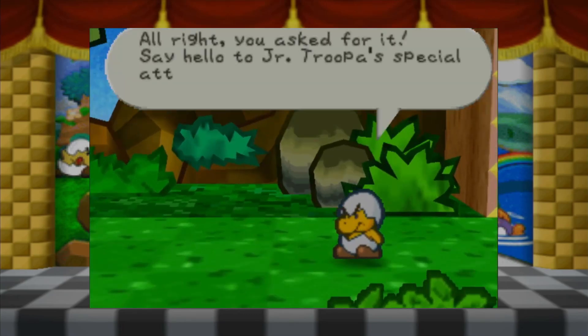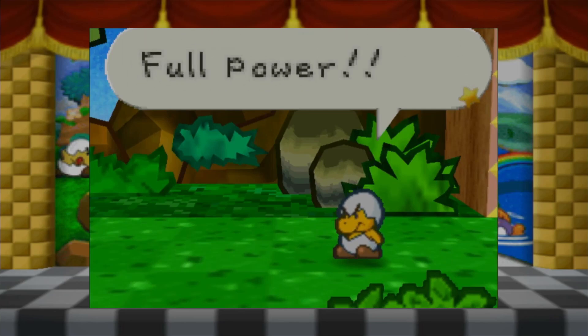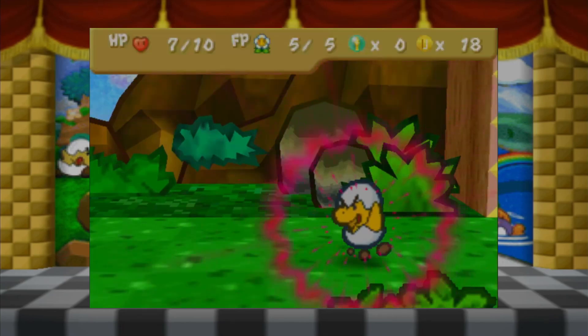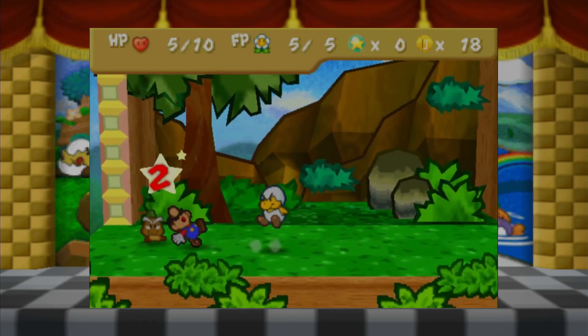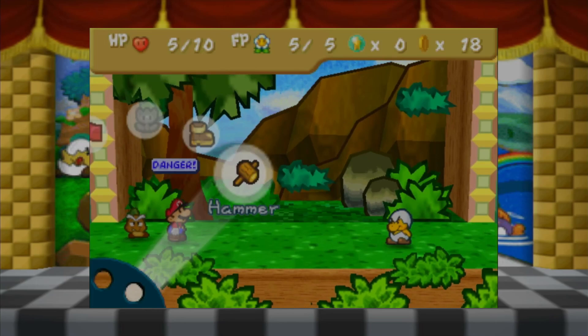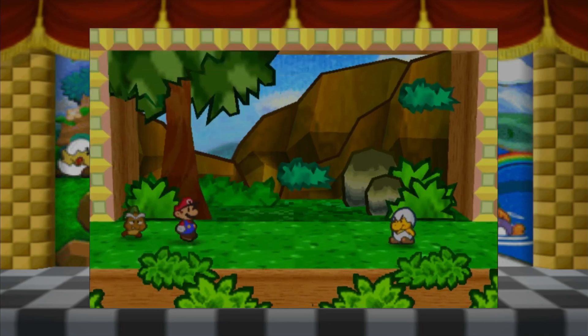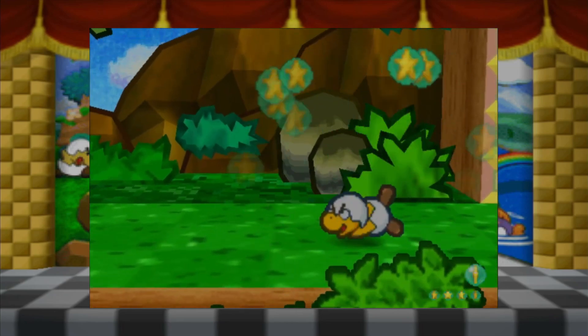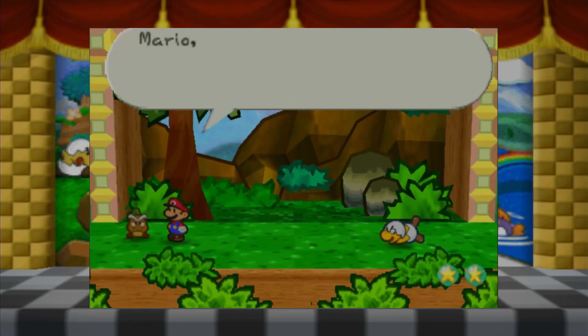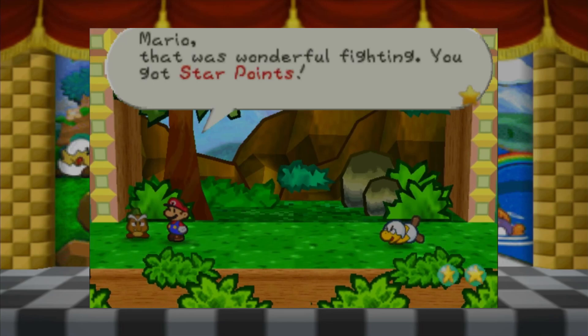All right, you've asked for it. Say hello to Junior Troopa's special attack - full power! Two points of damage - that's not good. Take another hammer hit. Mario, that was wonderful fighting. You got star points! You get star points every time you beat an enemy.